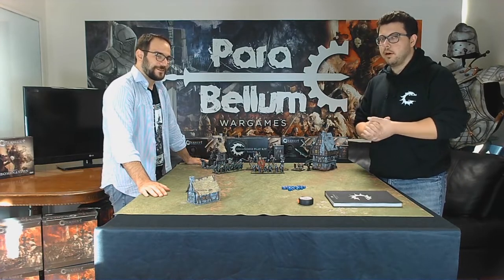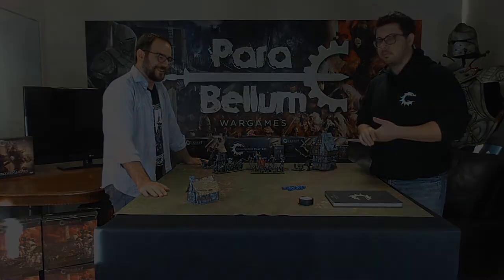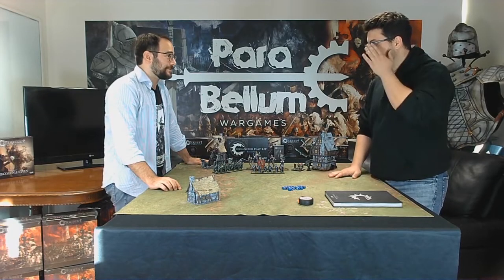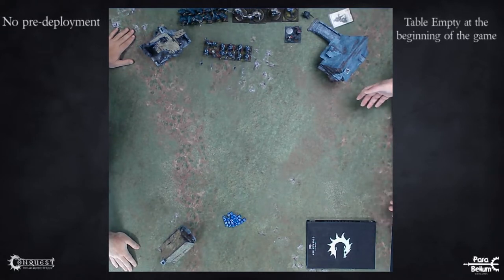Today we're going to be talking about five things that make Conquest unique. Thing number one: empty table. When you start a game of Conquest, there is nothing on the table — apart from hopefully the actual table and some terrain — there is no force pre-deployed before battle.